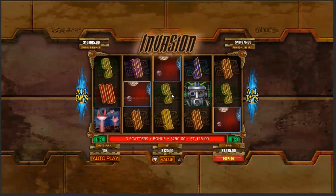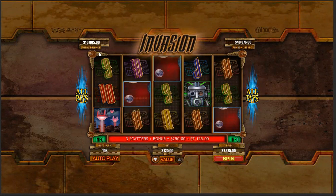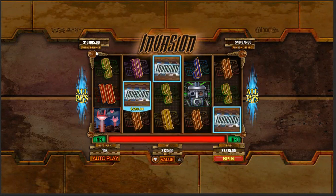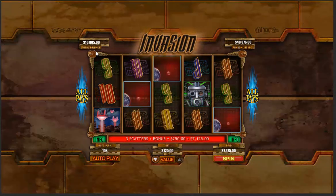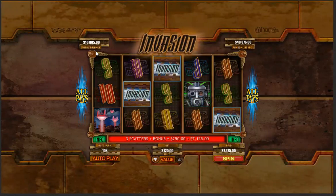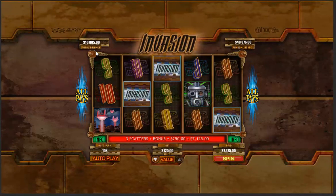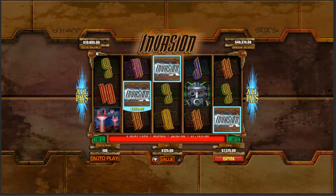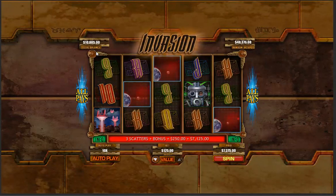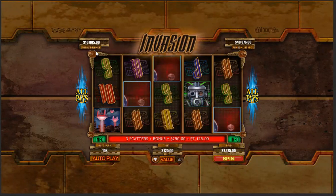We're at $10,805 after that. We started with what — call it $4,800, somewhere between $4,700 and $4,900. So we are up $6,000. That's Invasion for you guys. Definitely a risky play. We almost ran out at the beginning there, but the bonuses pay well as you can see. The first bonus skimped us out on Mission Two, so keep that in mind.